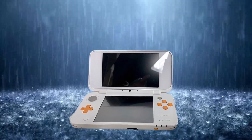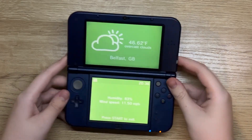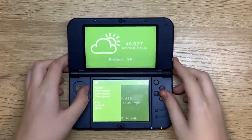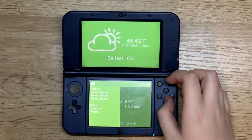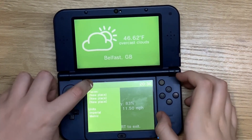Ever wanted to know whether it's raining or not? Well, the Forecast app on the 3DS might be able to tell you. This app simply tells you the weather in your location — but it also doesn't, because that's wrong. But you never know, you might need to know the weather for a place very far away from you.